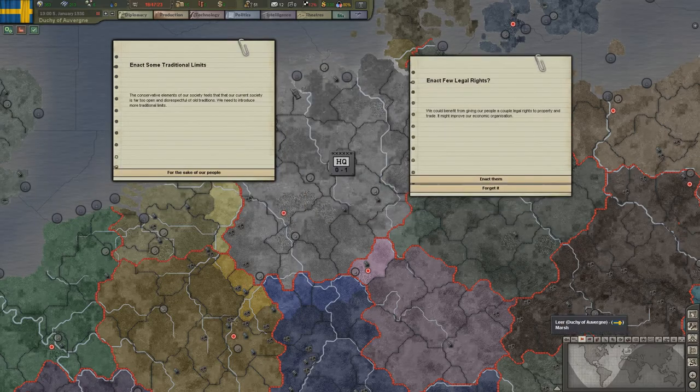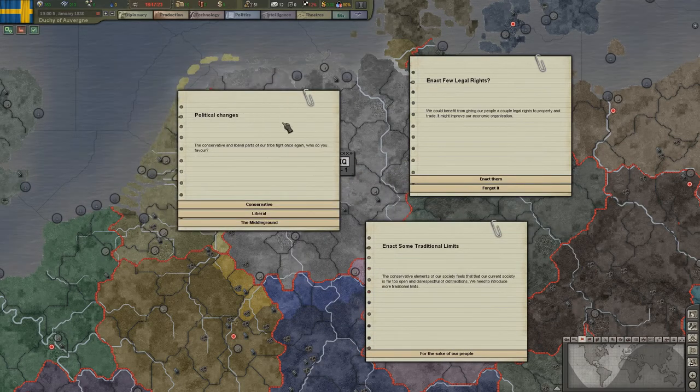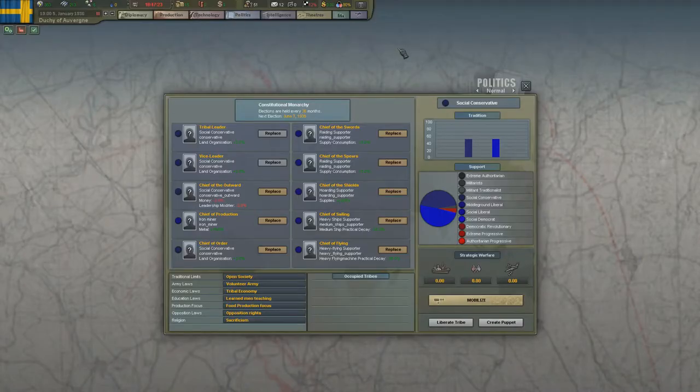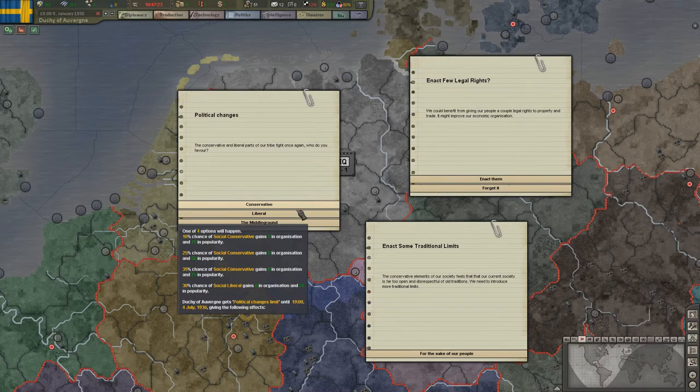Already at the start we get a bunch of events. Taking this one first: political changes — the conservative and liberal parts of our tribe fight once again. In the politics screen you have the social conservatives and social liberals. The liberals want a more modern, industrial society; the conservatives want a more tradition, warrior-based society that may not be as productive, even if they fight better. You can choose which side to empower, with a percentage chance of getting a 25%, 50%, or 75% increase in popularity.